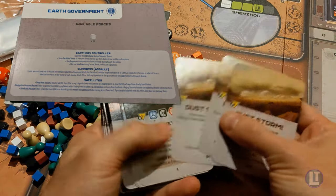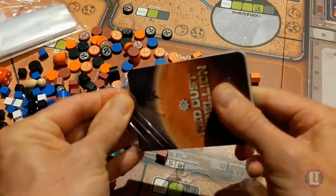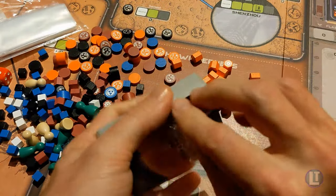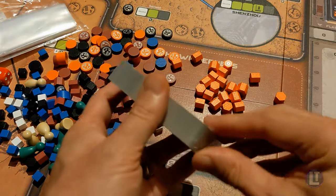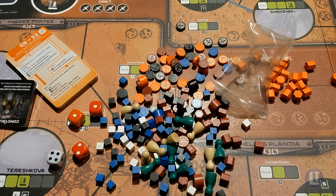Then you have the Church of the Reclaimer. The idea is to preserve Mars by removing enemy bases, placing your own bases, and increasing your control — so it's more of a movement to protect the people of Mars. And finally, you have the Earth government, which is the non-player faction. The forces of the EarthGov player are manipulated by either the corporations or the Martian government, depending on who has control of the Earth government at that moment.